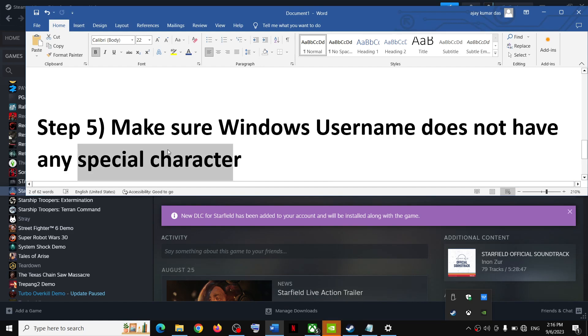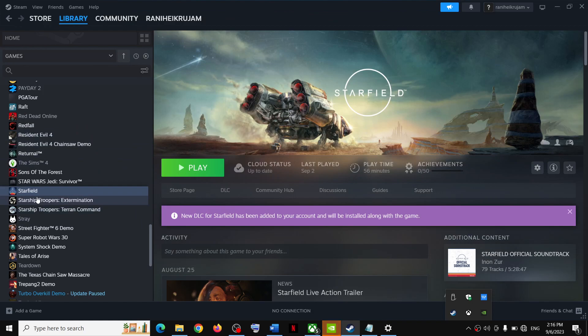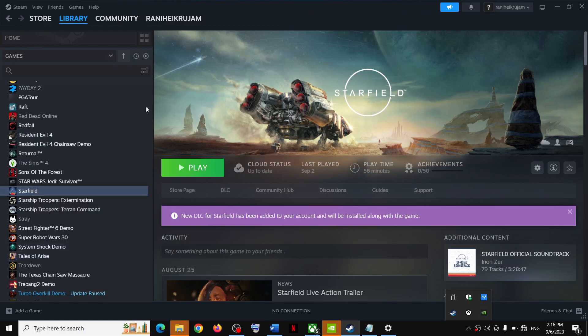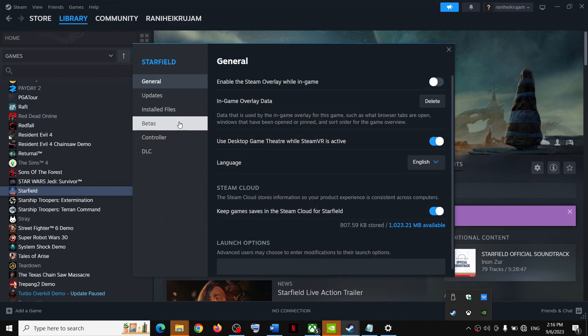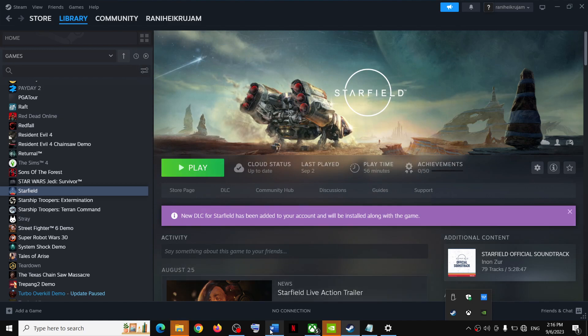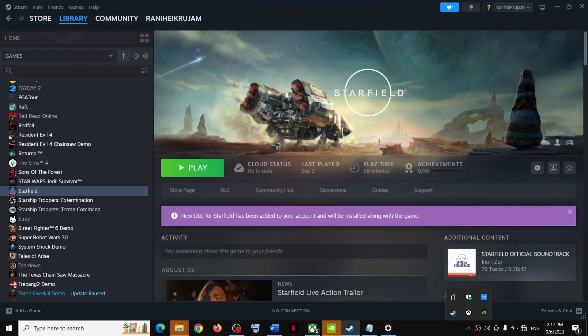The next step is to verify the game files. If nothing works, right-click on the game in Steam, go to Properties, then go to Installed Files and click on Verify Integrity of Game Files. After the verification, launch the game. One of the steps shown in this video should help you fix the 'fail to create save file' error. Thank you so much for your time — please like this video and subscribe to my channel.